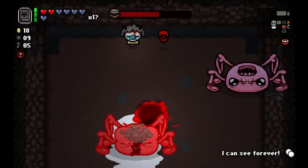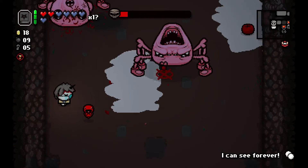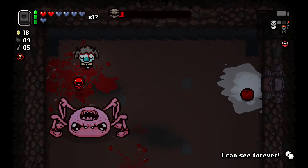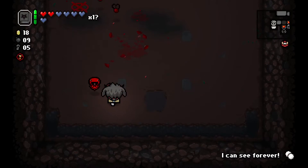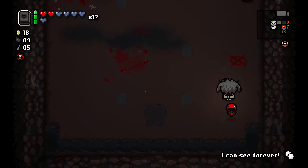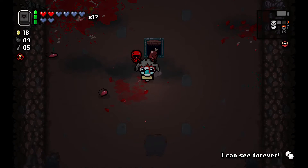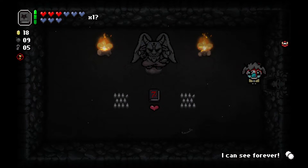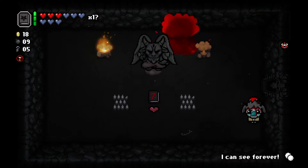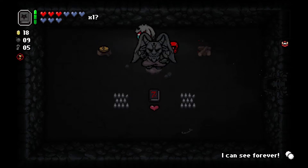Two Widows shouldn't be a problem. That didn't kill you, huh? That did, though. And a spirit heart and a health plus damage up. We're getting all the deal with the devils now. I didn't take anything from the deal with the devil, did I? Book of Sin potentially could be a good item for us, but I'm going to pass.